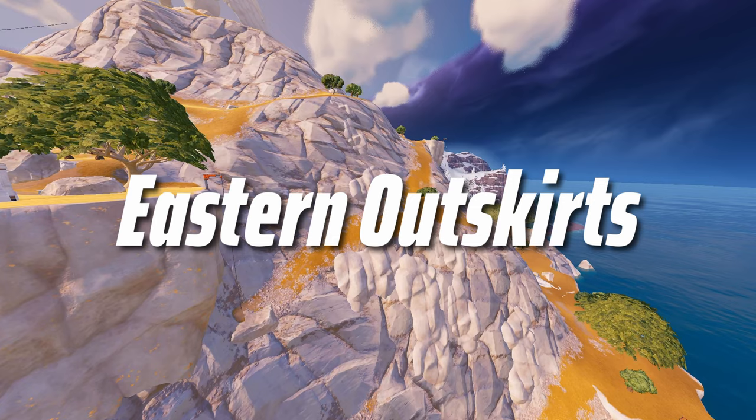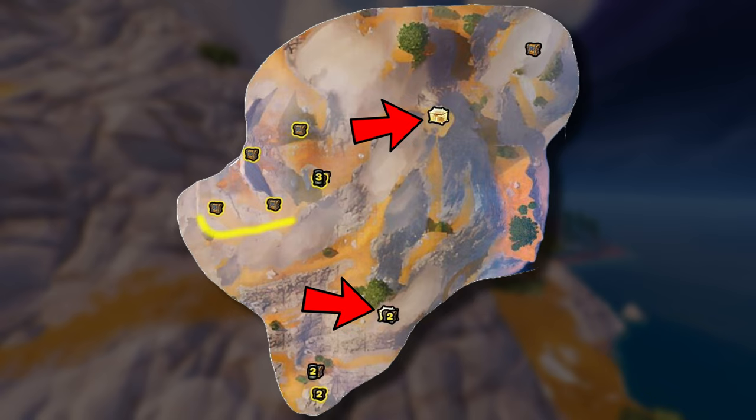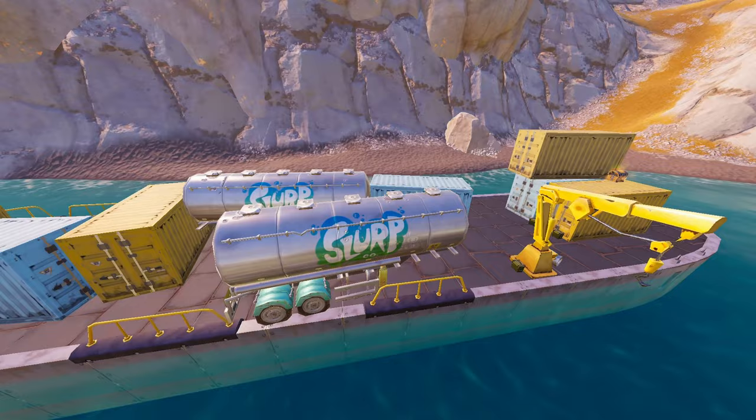First up, we're starting with the Eastern Outskirts. Let's take a look at loot — it comes with two God Chests. One is hard to see underneath this other chest here, but there's one down there and one up on the mountain. There are lots of chests everywhere despite there being almost no buildings at all. We're starting at the base of the mountain right here, where you'll find a boat that comes with multiple chests, two slurp trucks, and a load of slurp barrels. As usual, you find chests in the containers and on top of them.